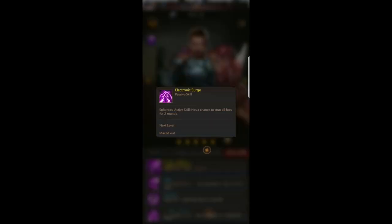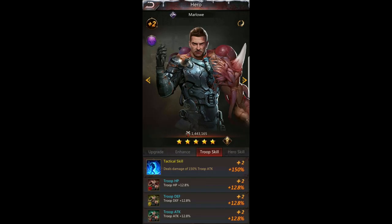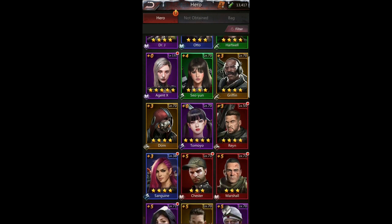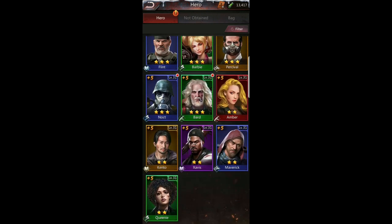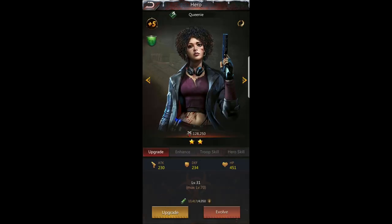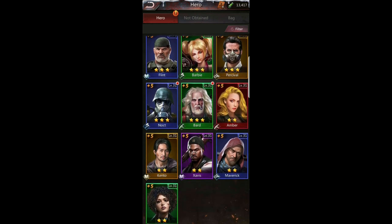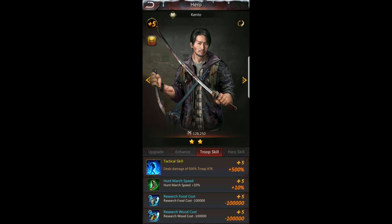You can always click on a troop skill to get more information — see how it works, how it affects each hero, and whether the boost applies passively just for owning the hero. For instance, Griffin's troop skill includes wood output, and it says 'own the hero to activate this effect,' so just having him in your roster creates that boost once you reach the required level. Definitely try to get those food output boosts maxed early on.